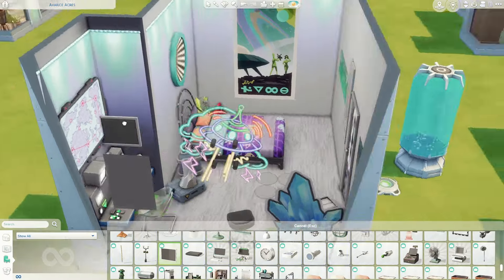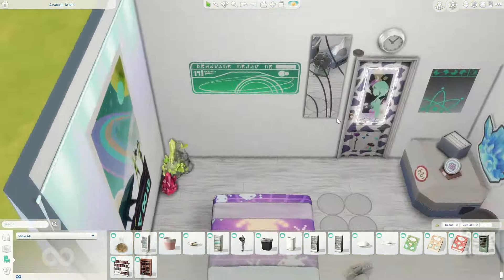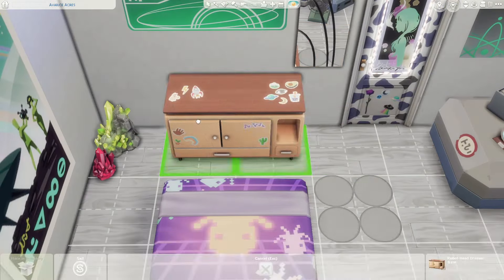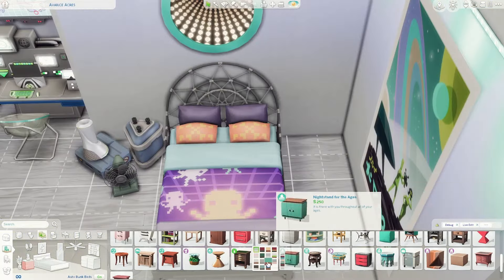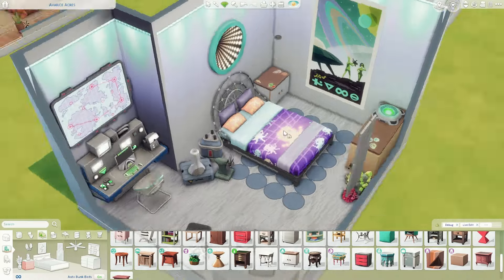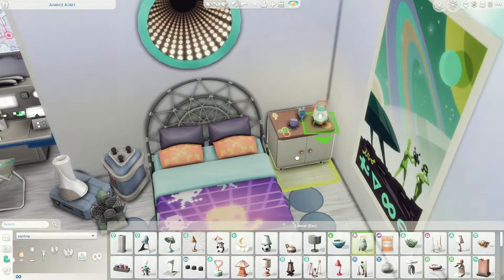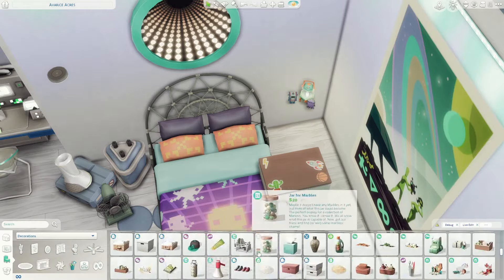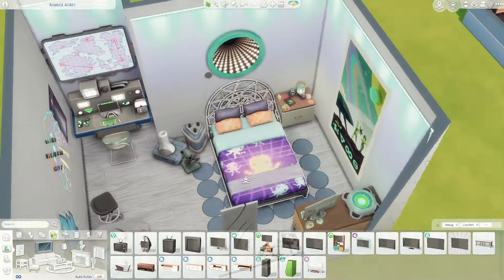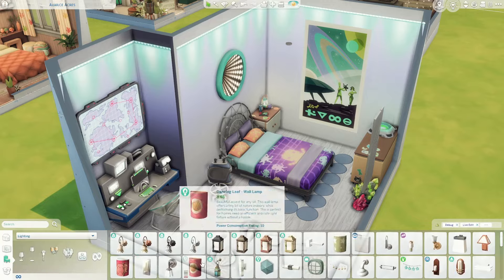I added a hover lamp which turned out to be really big, so I put it on the dresser instead of the bedside table. I used cupboards from High School Years because they have little spaceship and alien stickers on them. I also added a spaceship lamp from the Little Campers kit, some books, and a functional TV with gaming console so sims can lie in bed and watch TV or sit in the chair to play video games.